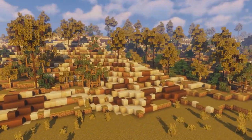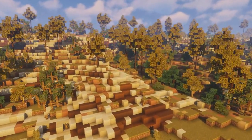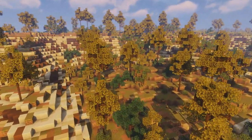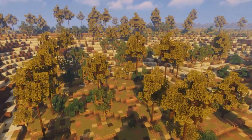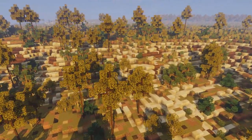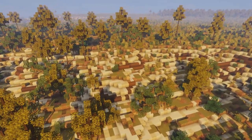Here you can see some cinematic shots of the area. You can see we have this sandy grass texture which is mixed between a lot of different blocks, which just creates a really nice vibe. There's this whole cliff situation where it would just be perfect to build houses on top of. The trees are very simple light brown-green colors and I really like the way those look.